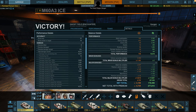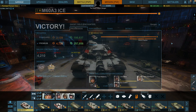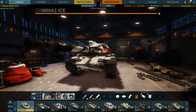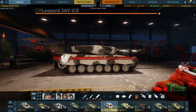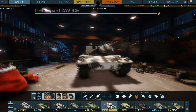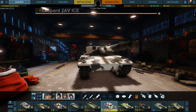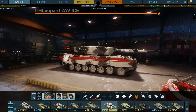We also earned a good amount of money — 300,000 credits in fact. Let's take a look in the garage at all the vehicles I have in the game. Here's the M60A3 Ice that you just saw — it is a very nice looking machine, as are all of the ice vehicles. There's the T-72, the Leopard 2AV, which is a good machine as I said, but there are glaring weaknesses — the lower plate. The turret is very very strong and the upper plate you can't pen; the angle would dictate that.